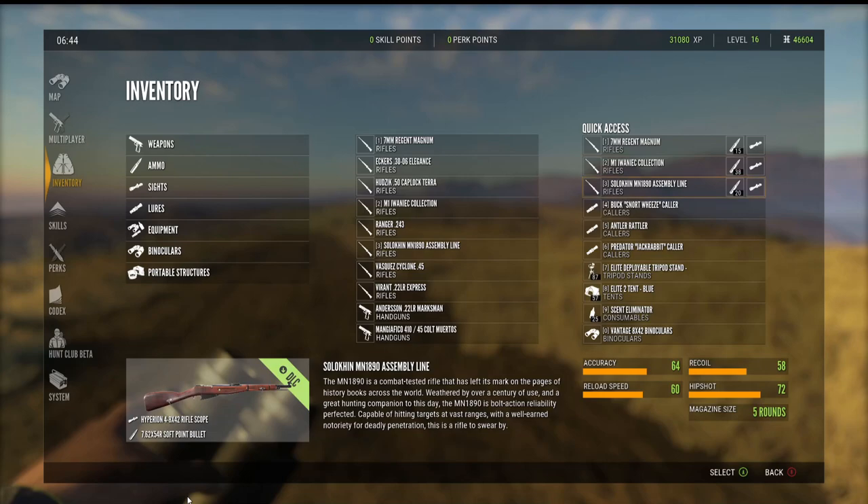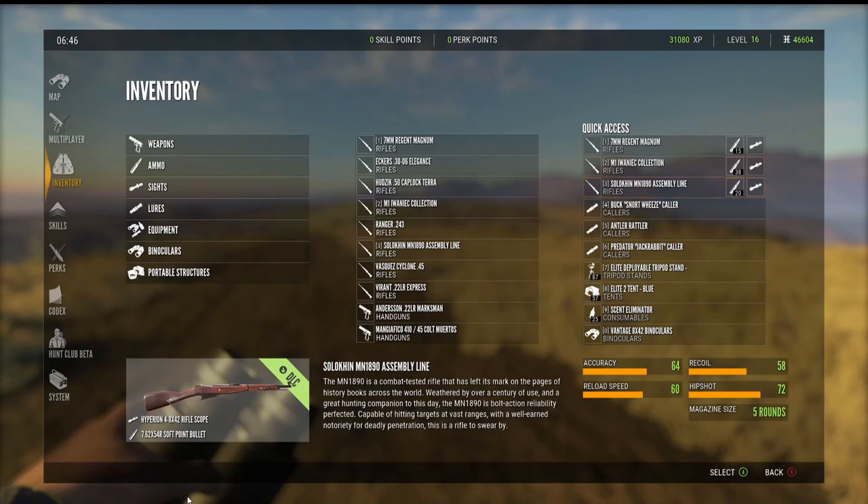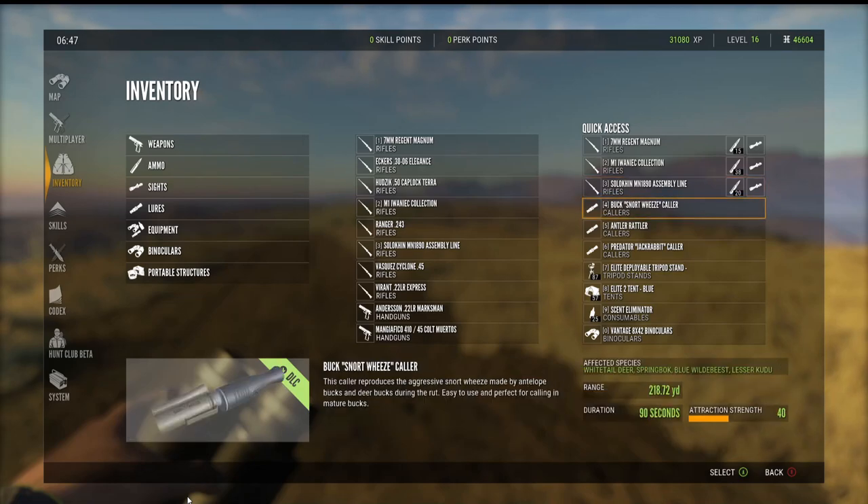I use the Mosin for my class 3 animals. For anyone that doesn't have DLCs, the 243 would be your best bet — it shoots class 2 through 6 I believe. There are rabbits on this map, so if you really wanted to you could run the 22 or a shotgun with birdshot — you can kill them with that, though I don't ever use the shotguns.